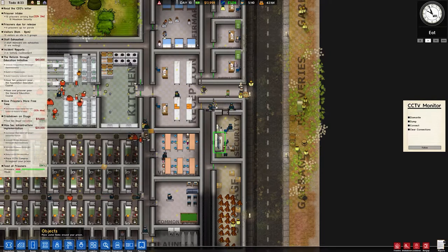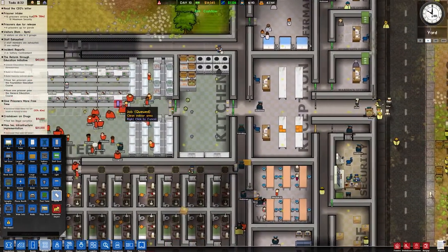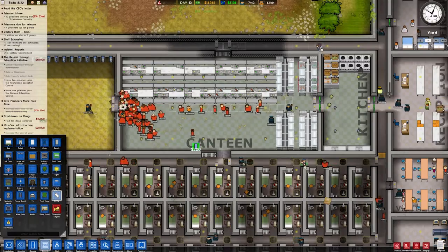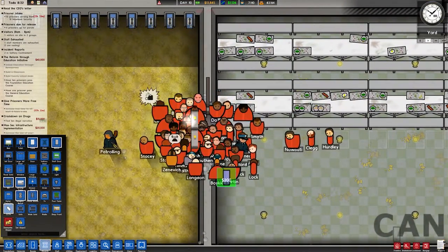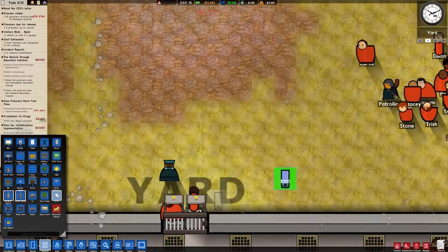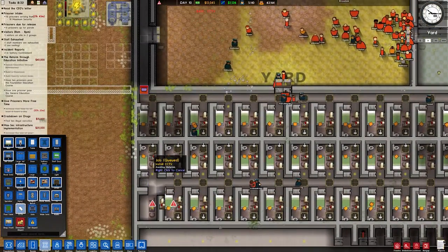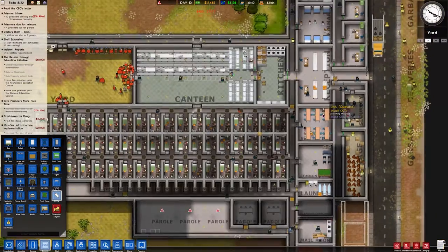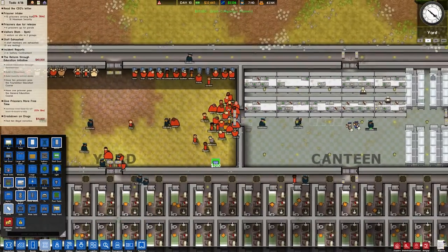We do need more CCTVs. So, Objects — CCTV. I don't know what the reach on these are. Let's put one right there, overlooking that area. One right there, one right there. I don't know how many we need. And we'll put one kind of down the hall here and down the hall here. They're planning something — I don't like it at all.